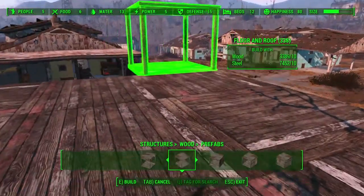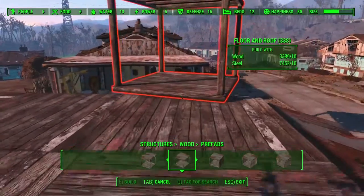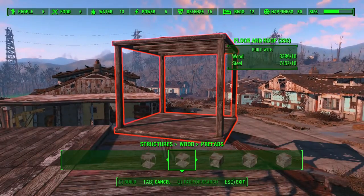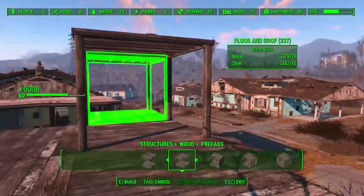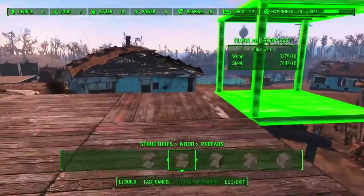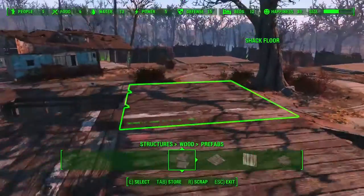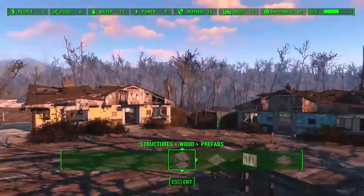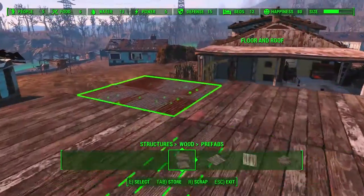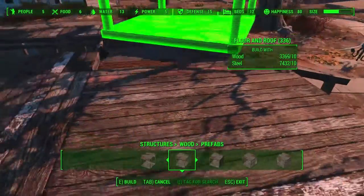As you can see it doesn't really want to stick at all, but if we delete this — at least last time I tried, things worked — there you go, you have it again. As you can see you can really build off from it in all directions. You can really go — I don't know, like a mushroom — so the first level is a bit smaller and all the others go far out from the main structure.